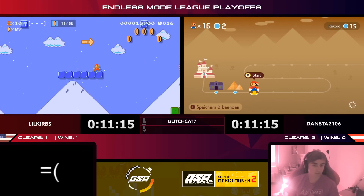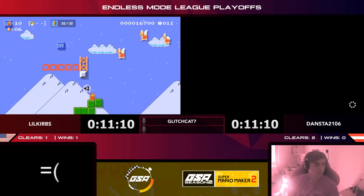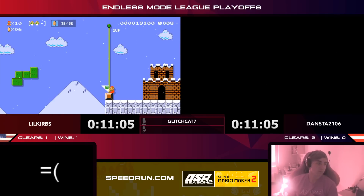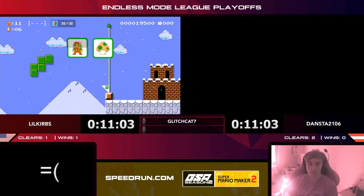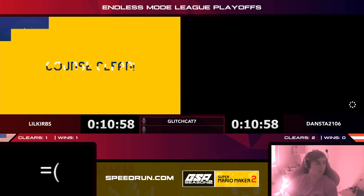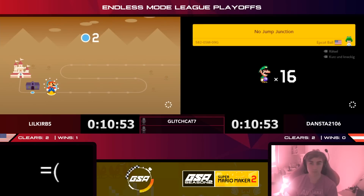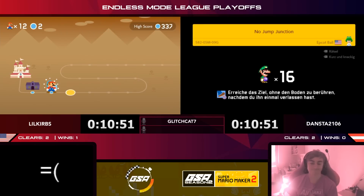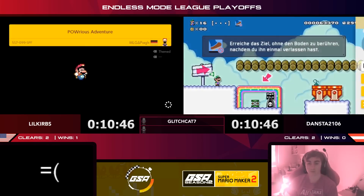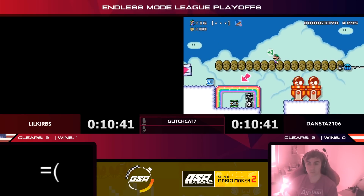Curbs gets what looks like another on/off speedrun — he needs 32 coins for the clear condition. Easy, quick, and simple — Curbs is probably really happy about that! That was a really clutch level. But notice — he got the good luck for the short level and he capitalized on it. If he would have died or spent a few more lives, it might not have worked out. It's not all about luck — you have to be there to get the luck.